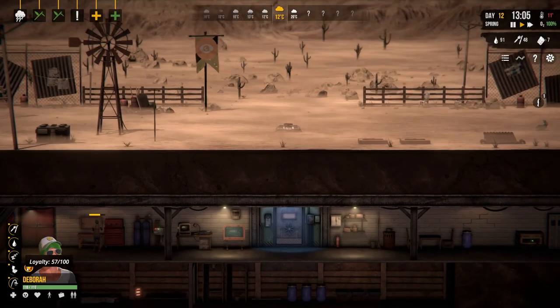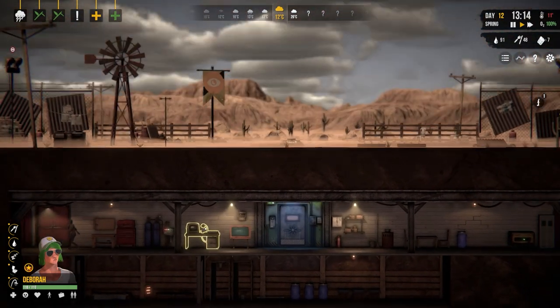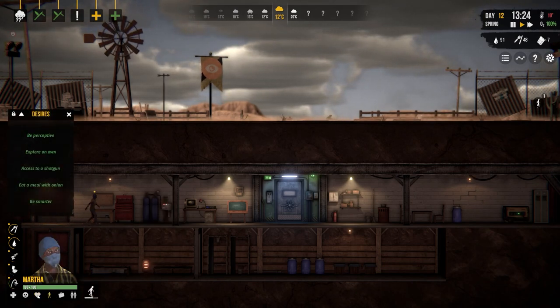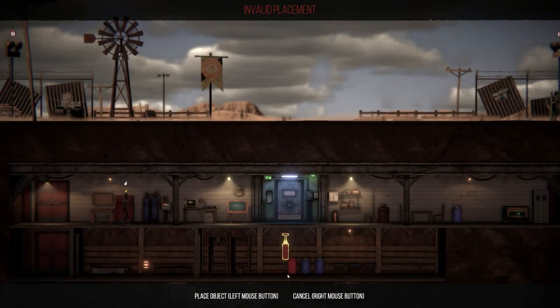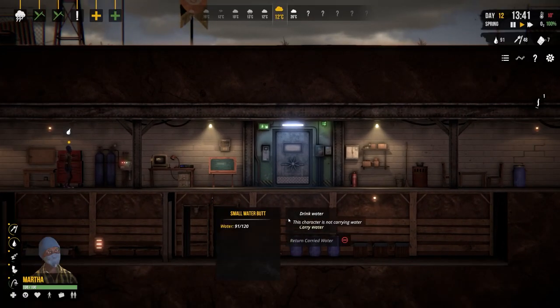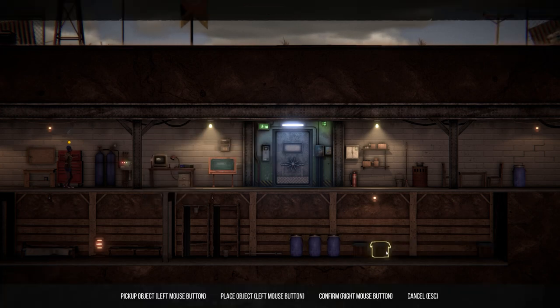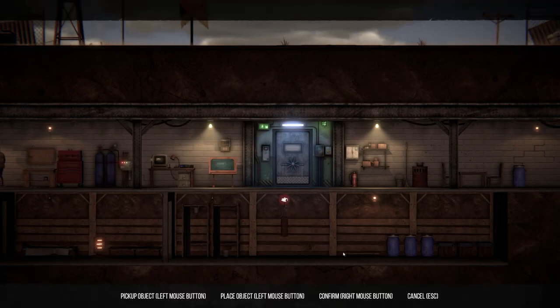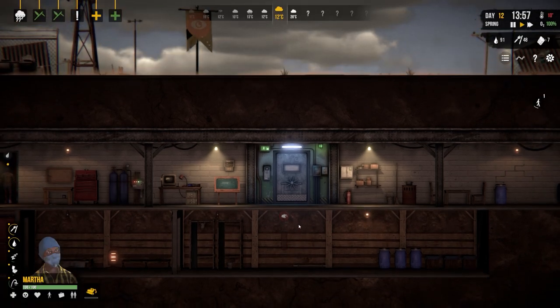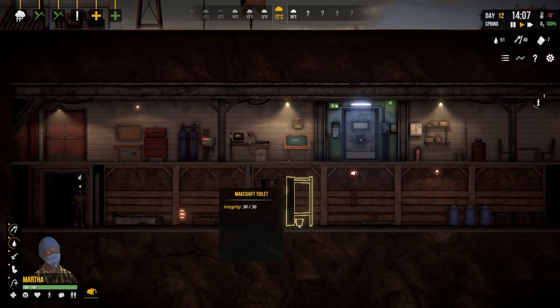We managed to recycle the clothes - Martha is pretty much sorted. Deborah's crafting skill is fairly poor. Let's go craft a light punch bag - though disappointingly you can't place it above a lot of items. I'll rearrange the shelter, putting all the boxes and barrels further back to free up space. After rearranging, we can craft and place the punching bag successfully.